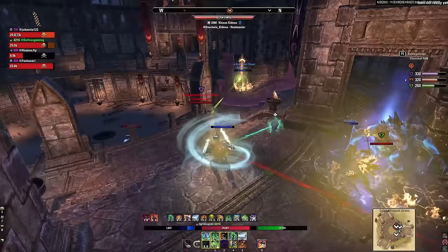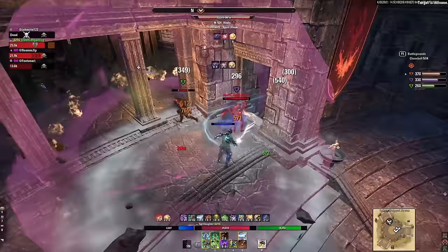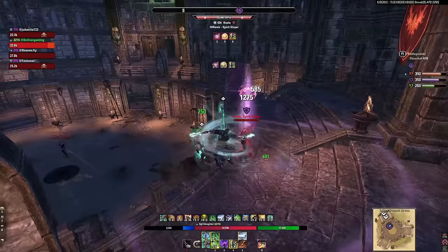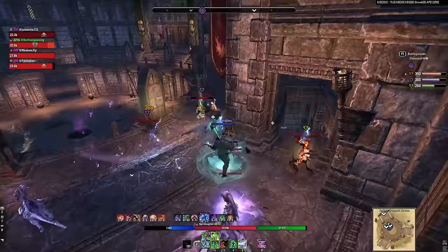There's also a new High Isle one-piece set called Druid's Bray. Here's what I run: five medium, one heavy, one light because I like Elude. If you don't want to use Elude, I recommend three heavy, three medium, one light. Front bar: Plague Break with maces, Sharpened trait, Poison enchant. Back bar: sword and shield, Power trait, Sturdy, with poisons on the back. For jewelry, run at least two Swift and one Infused for resource sustain — if not three Swift, especially with Sea Serpent's Coil, otherwise you won't hit the speed cap. For body traits: since I'm running Rallying Cry I don't see value in Impenetrable. I go one Reinforced on chest, three Well-Fitted because I dodge a lot, and three Sturdy with the back bar sword and shield. For glyphs, run Prismatic on the big pieces — head, chest, and legs — and Stamina on the rest, since you need a healthy magic and stamina pool playing hybrid.